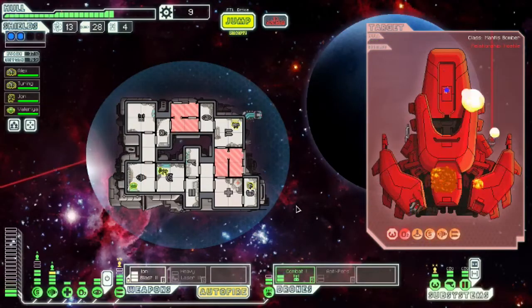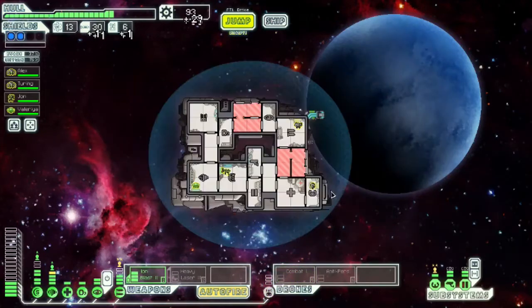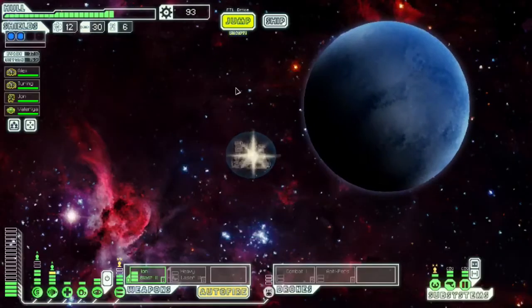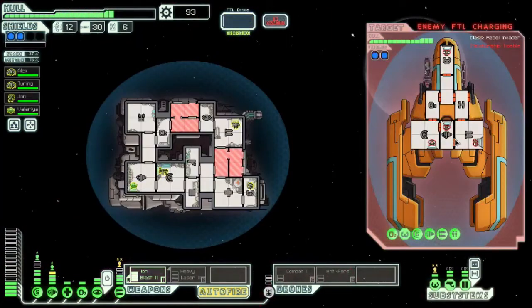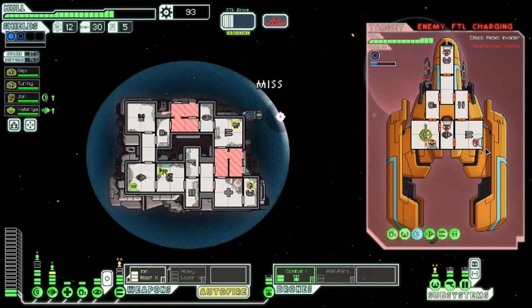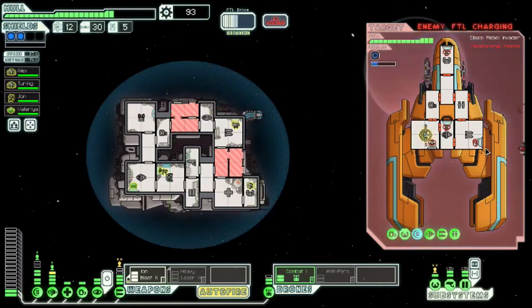All right, we've just got to fight this ship here and then we'll get to the quest. Let's jump to this quest and find out if it's the real one — if not then we've got to go all the way down to the other one. Let's fight this ship and find out. What I'm going to do is activate my combat and get that ion on the shields. Hopefully he does not get away, because we can't let him get away in either event.